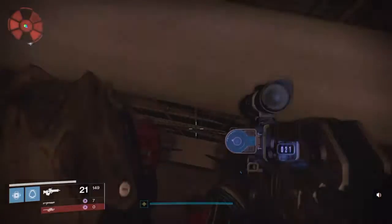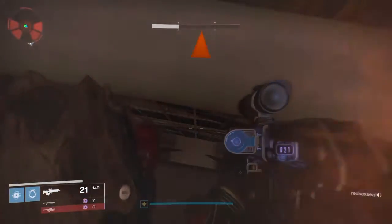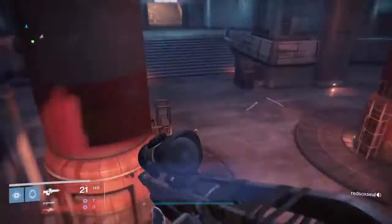Don't kill any enemies — you run to the very bottom and just sit down. You wait about a minute for all the adds to kill you, and if you've done everything right, you will spawn into a new room, as you see here.